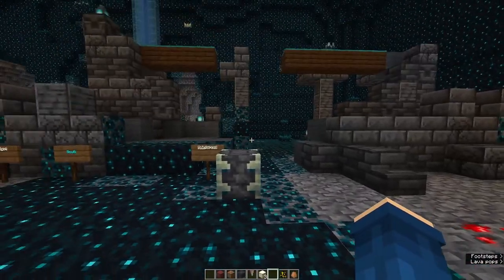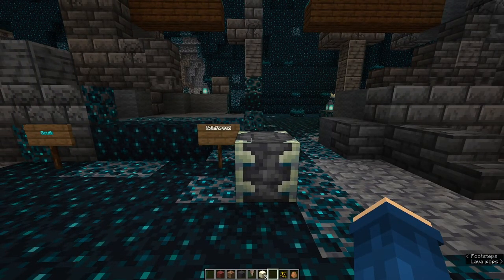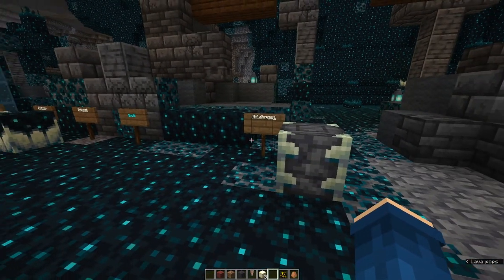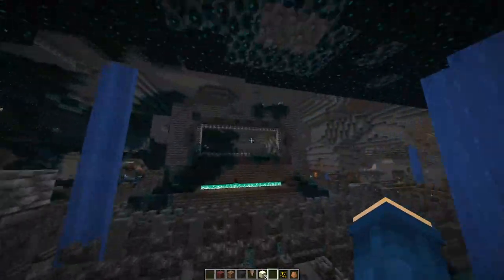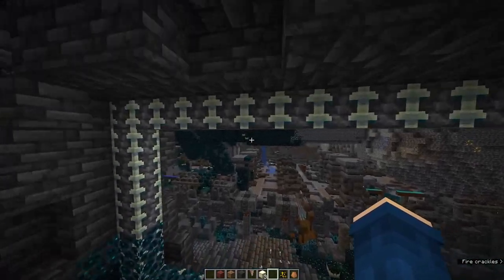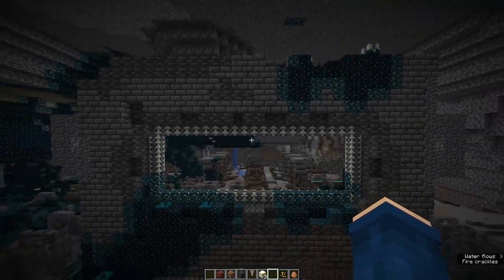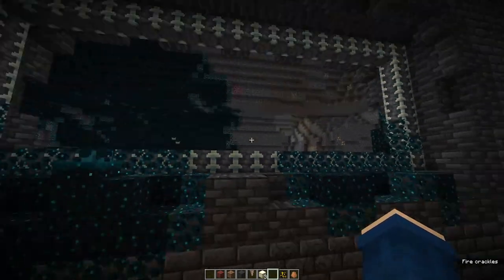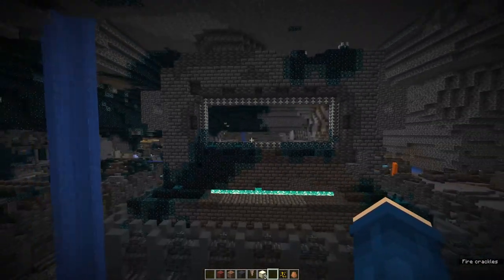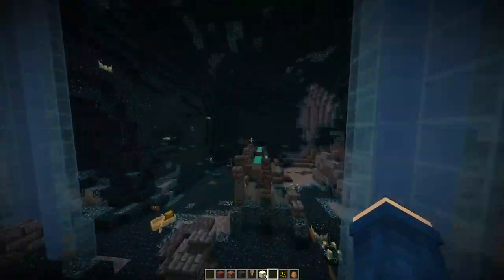Here we are in the deep dark biome. The first block we have here is reinforced deepslate, which is only found in the deep dark biome. It was basically added because of this frame structure right here - we don't know what it is at the moment, it could be a portal or anything. I really, really like the block. I think it blends in well with the other blocks - it doesn't just cut off like other blocks do. It looks like one whole object, not just a bunch of blocks. Those seamless blocks are always nice.